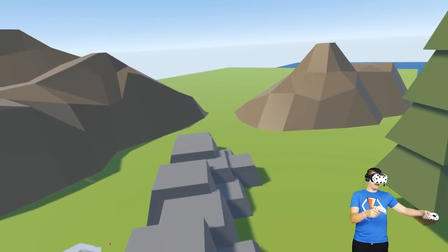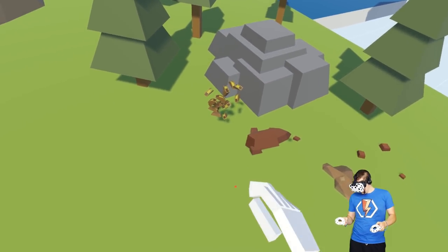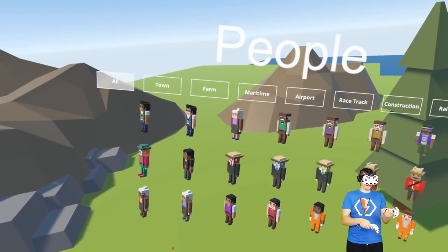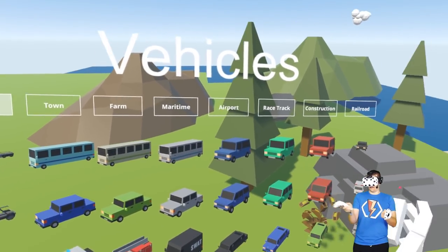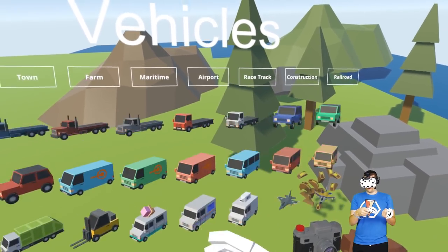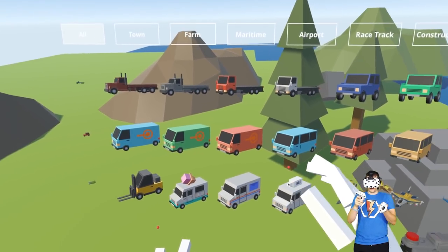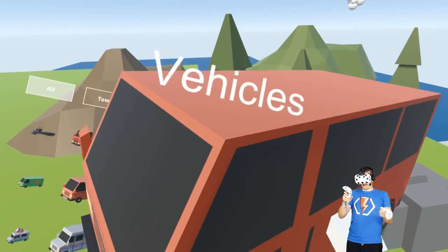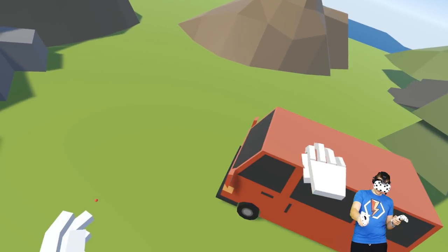Let's have this area be like a quarry over here. And then we need a craft for the taco aliens to have landed in. Vehicles... do we have like a taco truck? I know we have ice cream trucks. Let's grab one of these minivans - and we're gonna have it crash into the ground.